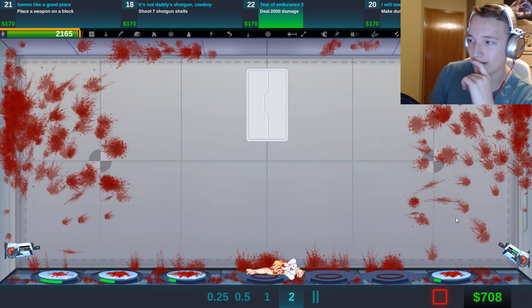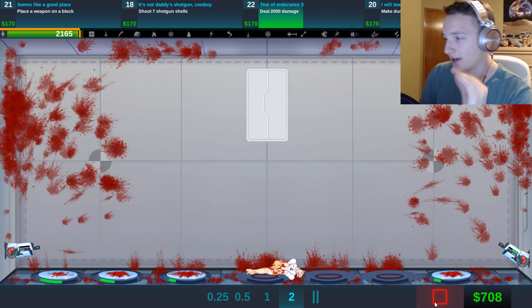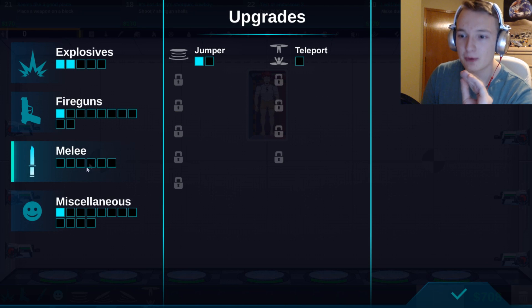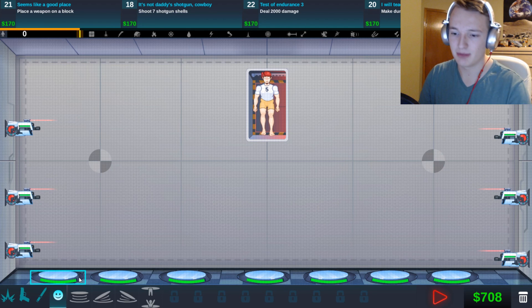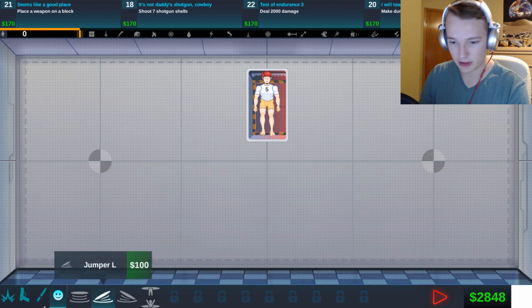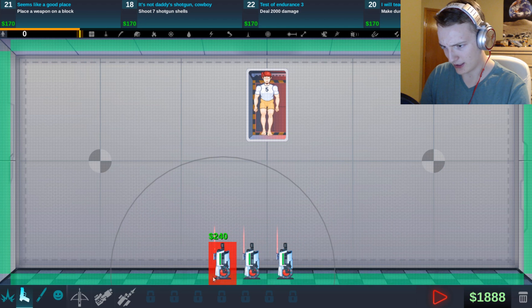I want to upgrade our minigun. Boom — so that should now allow us to place miniguns on the floor. We're going to try to do this whole hover thing. So we'll place all of them just right next to each other as much as we can until our money runs out, which is right there — we can't place anymore.